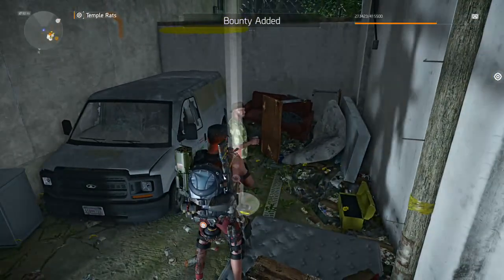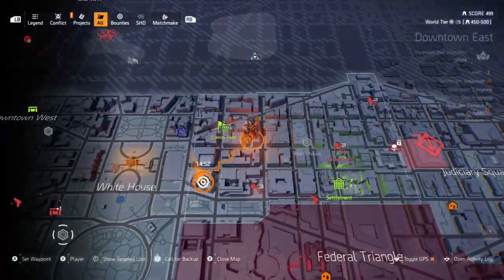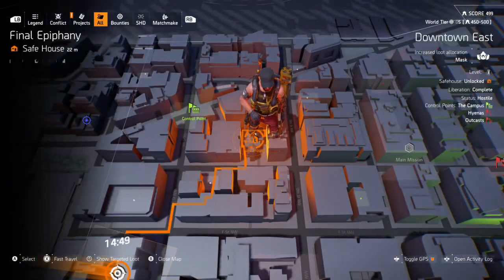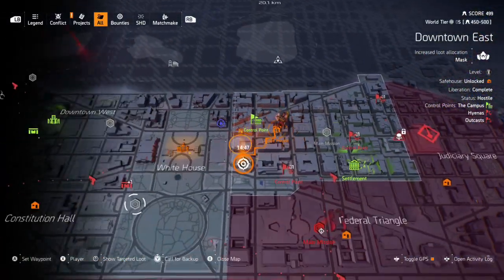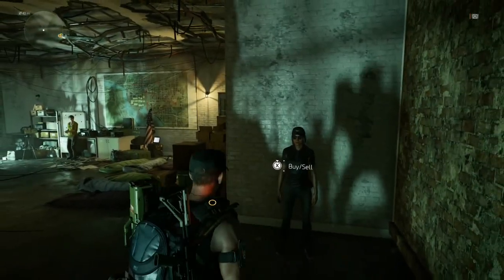To get Cassie's location you need to find the snitch. His spot can be random, but this week I found him outside the Final Epiphany safe house, and then Cassie's location was over at Foggy Bottom. Also, Cassie has an open/closed 24-hour cycle, so get your timing right to avoid disappointment.